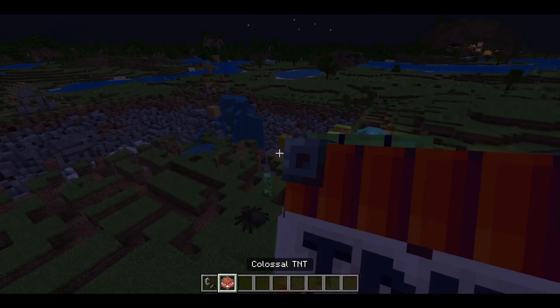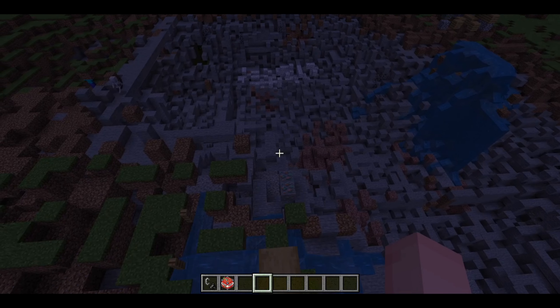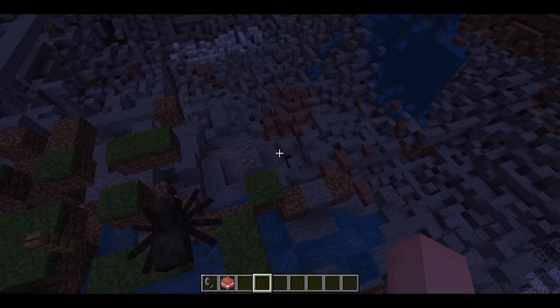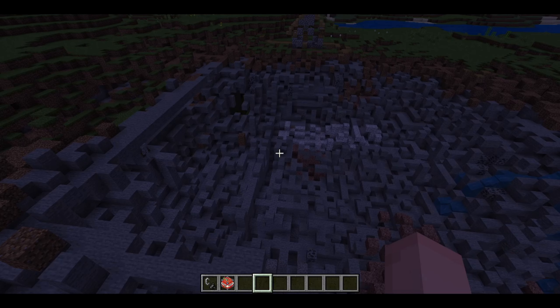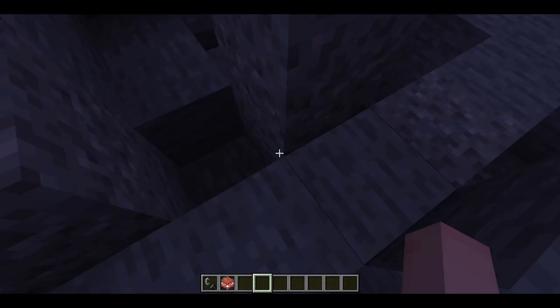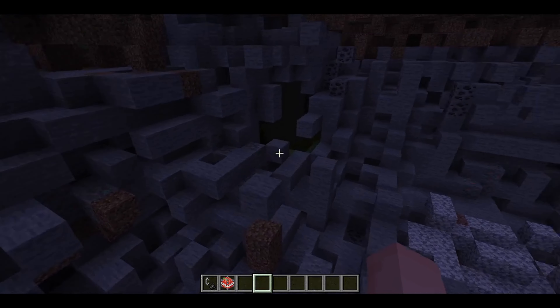That is what the Colossal TNT does. I'm pretty sure it takes a lot to make. When you get this, you'll have the book — it'll teach you how to do the gunpowder, and then you can add stuff that will allow you to do this. But yeah, this is insane.